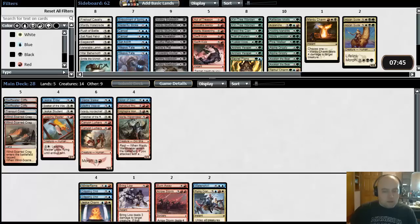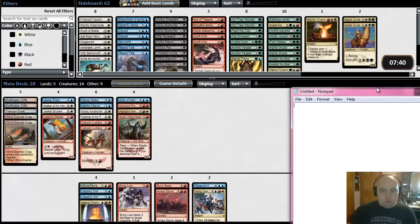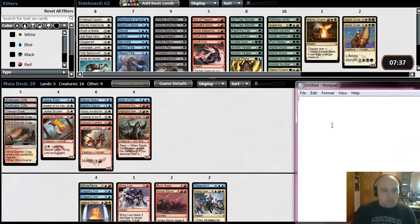Let me pull open a Notepad file and see how we want to do the mana base. Blue sources: I count 12 blue. Red sources: I count 14 red — we have a lot of red sources. White sources: I count only 7 white sources.